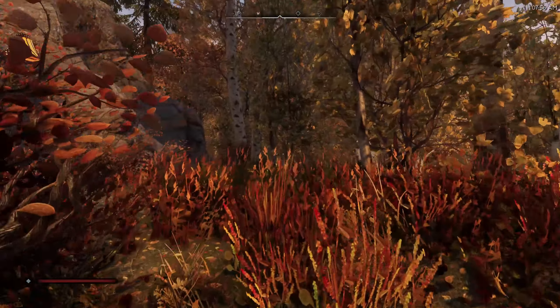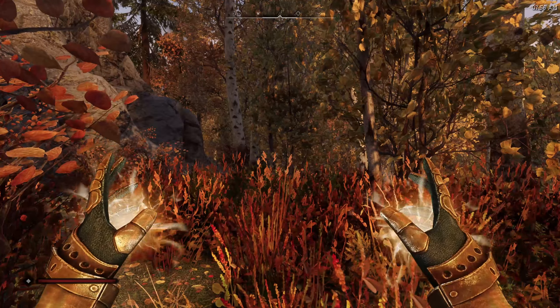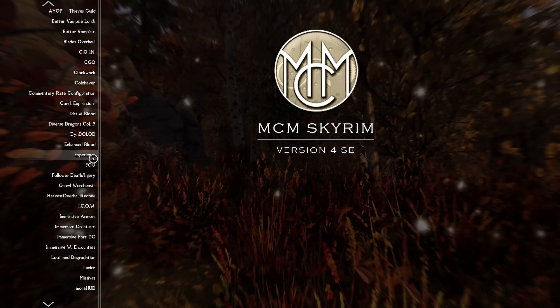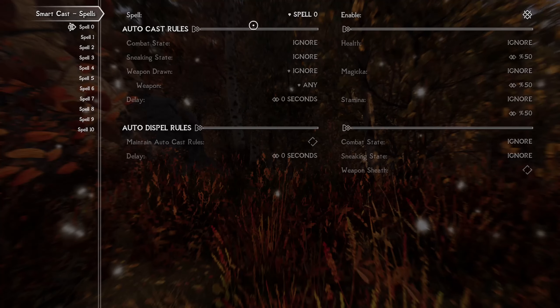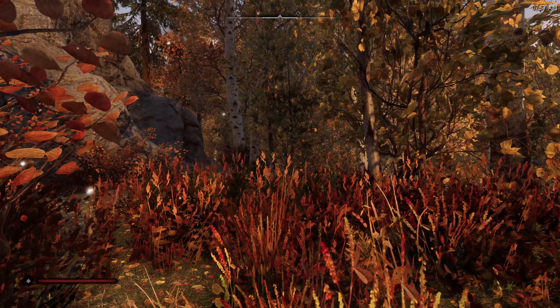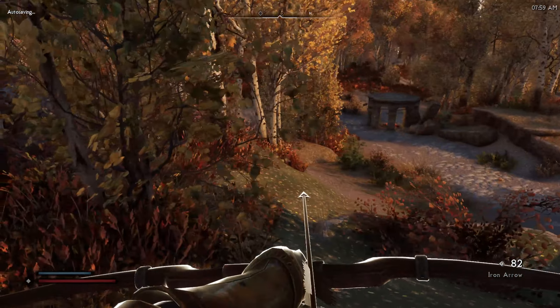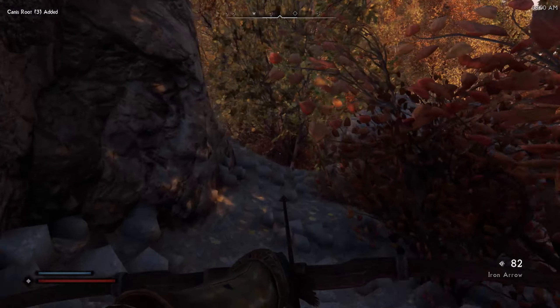Okay, here's something we can do - I'll do it on camera. If I left click, right click this and go to mod configuration, I can set up Smart Cast, which means healing once health is less than 90 percent will start healing us up. I meant to do that before I even started the playthrough but I forgot and kept forgetting.